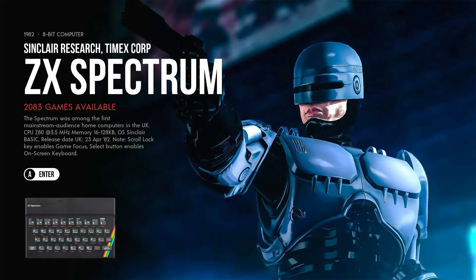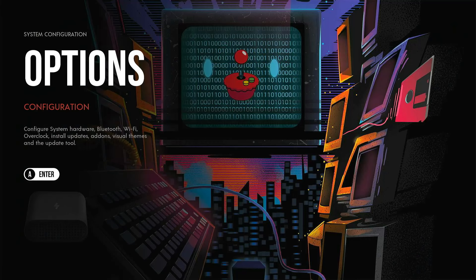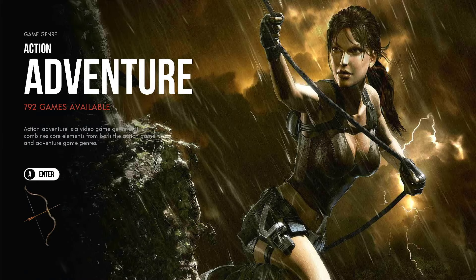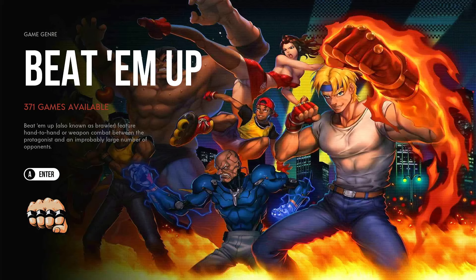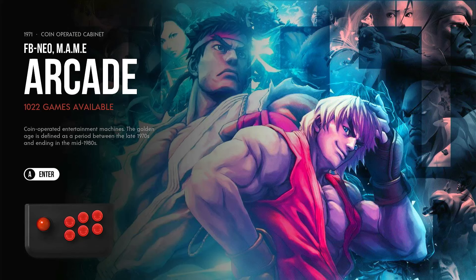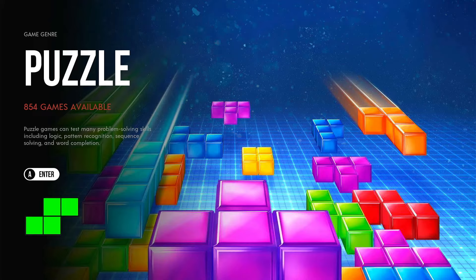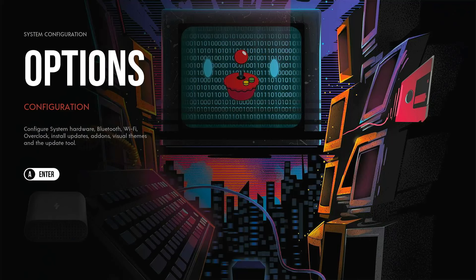TIC-80, Sharp ZX81, ZX Spectrum — that little picture of the 48K with rubber keys is so iconic. It's such a brilliant computer system — my first computer system. The Atari 2600 was my first console but the Spectrum was my first computer, released in the UK in 1982. I remember having it from maybe age five. Then there are all the collections — every single game on this build is in these collections, and this works through the update tool.